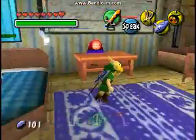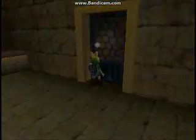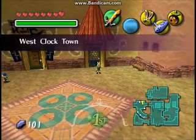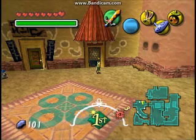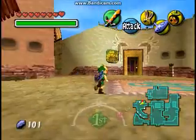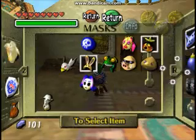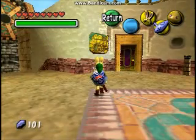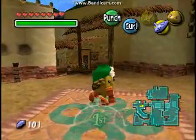Okay, there's a bunch of stuff I need to do. Let me get the paper - I wrote down what heart pieces I missed or am going to go get. So we're going to go to Witch Town, East Clock Town, and most of you probably know what I'm about to do.